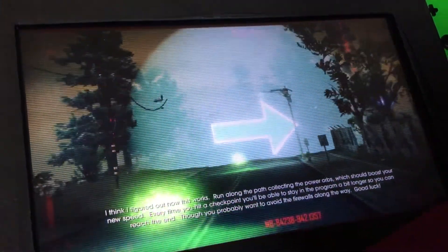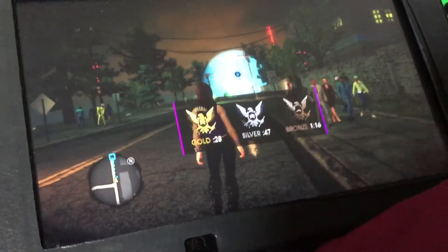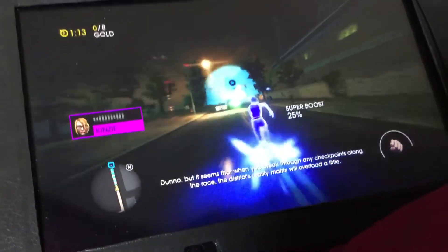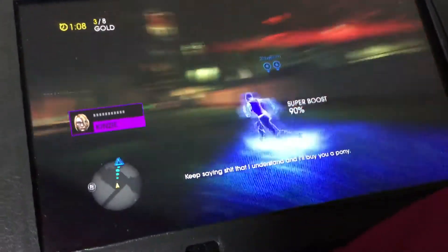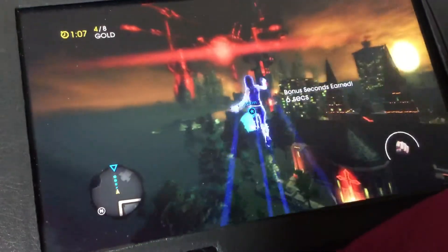Run along the path collecting the power orbs which should boost your new speed. Every time you hit a checkpoint you'll be able to stay in the program a bit longer so you can reach the end. But you probably wanna avoid the firewalls along the way. I wanna get going. One more time, Kenzie — it means the simulation isn't like it used to be and we're able to control the area. Yeah, that actually makes sense. You say stuff that I understand and I'll buy you a pony. Lies.